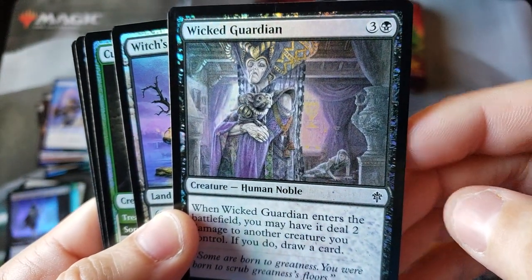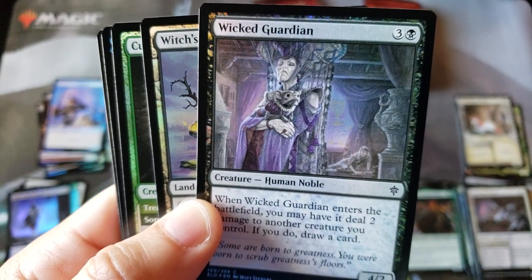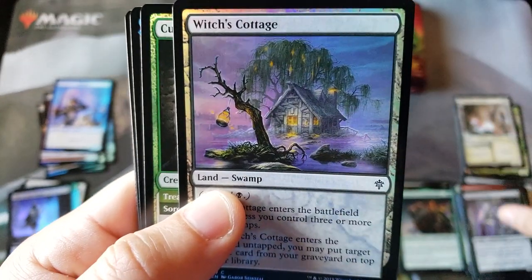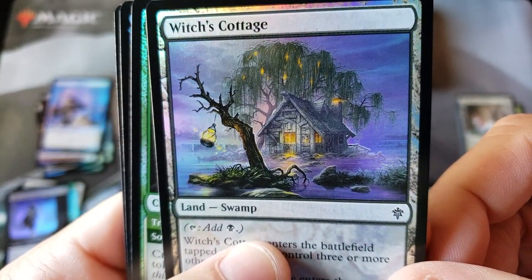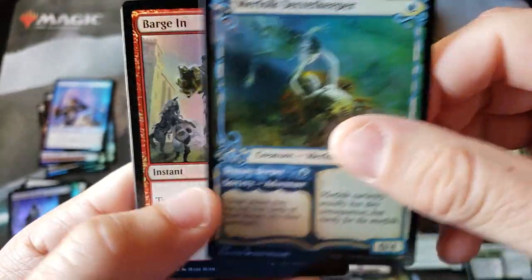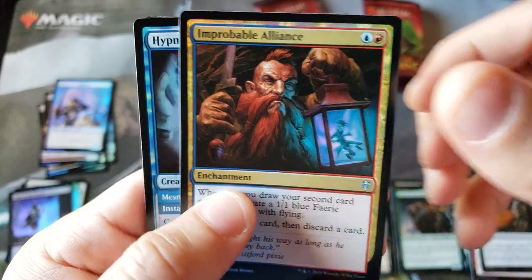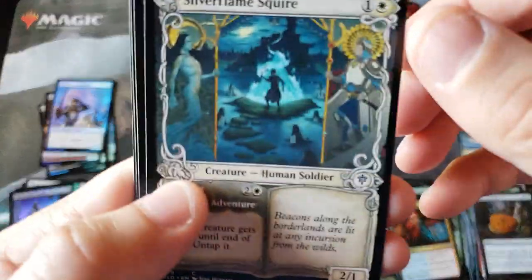This is the first set that reminds me of that Morningtide, Lorwyn-type era. I just absolutely love it. If you don't find beauty in that artwork, that is just astonishing. Who drew that? Gabor? I mean, just astonishing quality. Secret Keeper. And Bake into Pie still just gives me chuckles. Still no uncommon showcase — that's crazy.